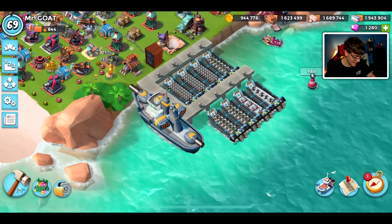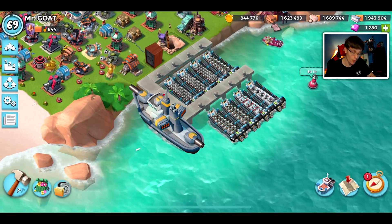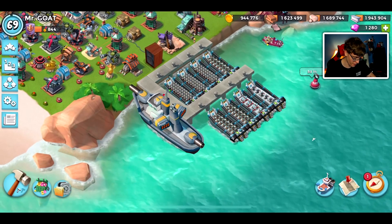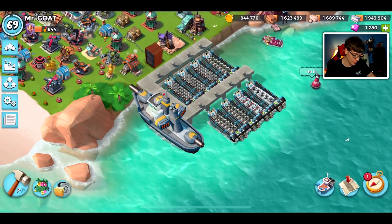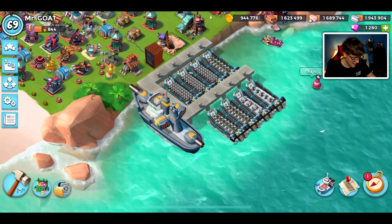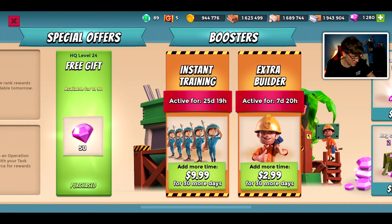I was supposed to be using it right now but Christian did a sneak peek a couple days ago which I will link in the description. I did some research on it and from what I understand, when they released the Proto Troop it caused tons of in-game problems for a lot of players. They released some sort of apology gift of diamonds over in the shop. HQ24 got 50 diamonds — I'm not sure if that was different for every HQ level, but I'll take the 50 diamonds as an apology because from what I heard it wasn't that good of a troop.